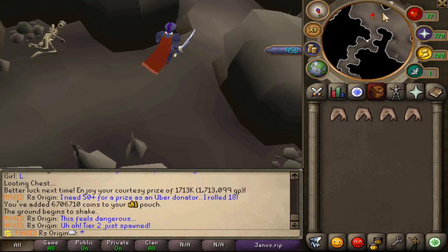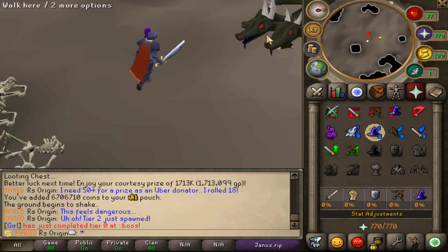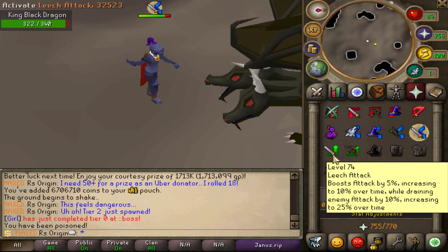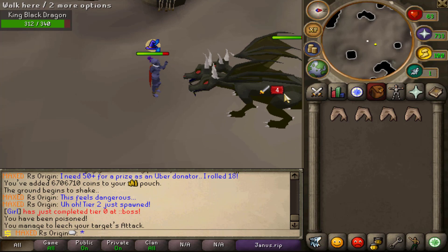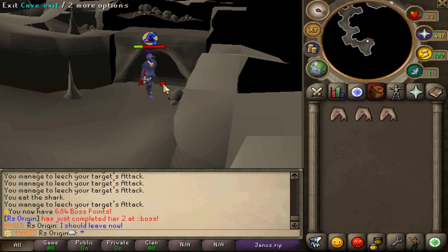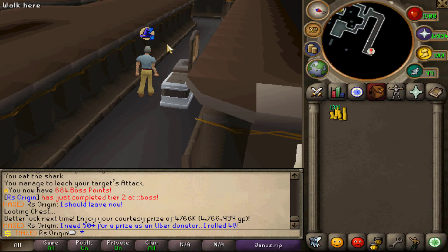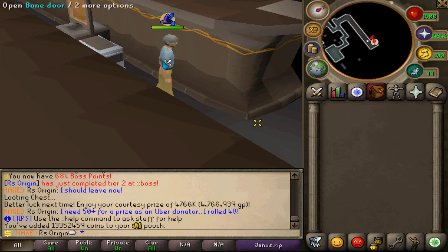We are now going into stage two. You guys can probably tell I already have some mythical gear. Less prayer — we're going from 80 down to 70 — and we have to kill the KBD again. You do get a bit of food, which is convenient, but overall it's not the greatest. Tier three is now complete so it brings you here — click the cave exit. Now we go ahead and claim the war chest, open it up. If you roll over 50 and you're an Uber donator, you'll get an item; if not, you get a little bit of cash.